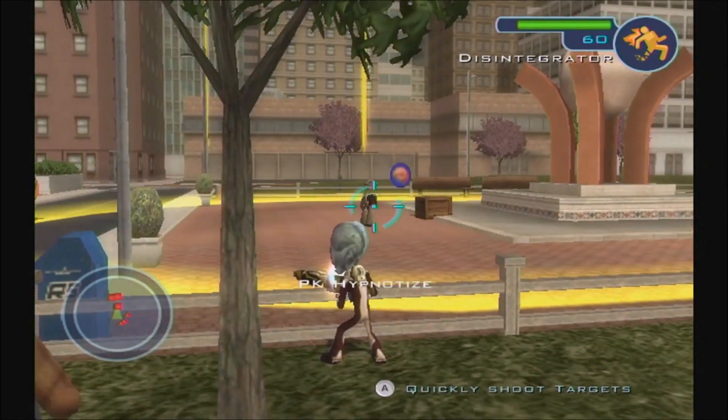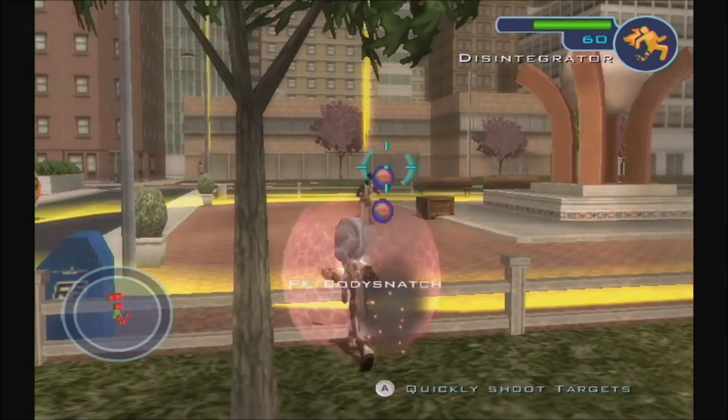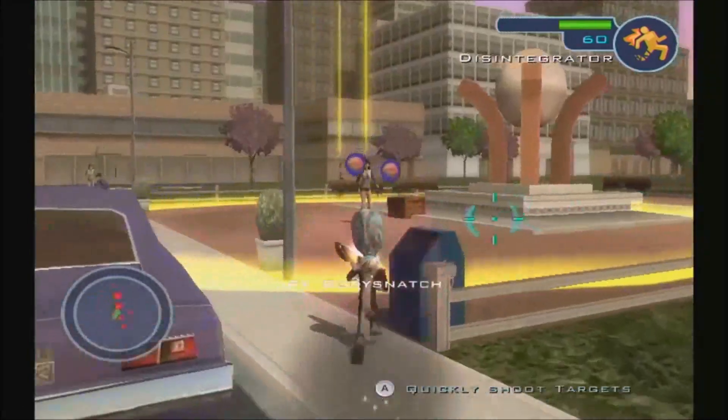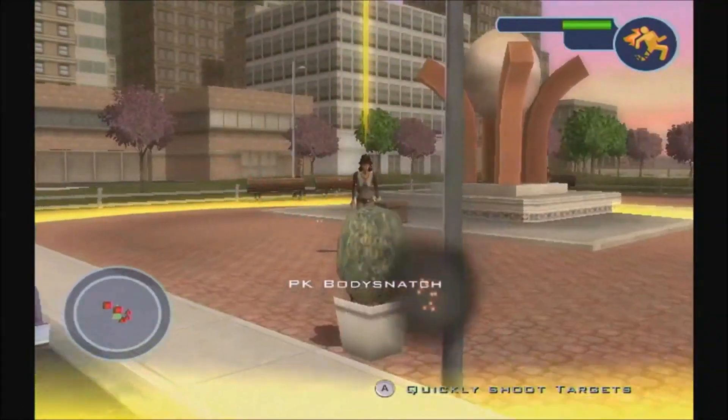You can hypnotize people and go inside their body, just like the first game. You shoot the brain things — you point your Wii remote and get inside someone's body, like in Body Snatchers.